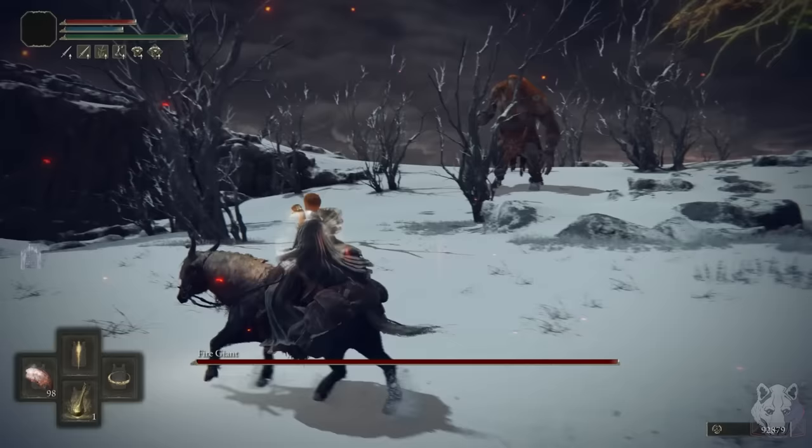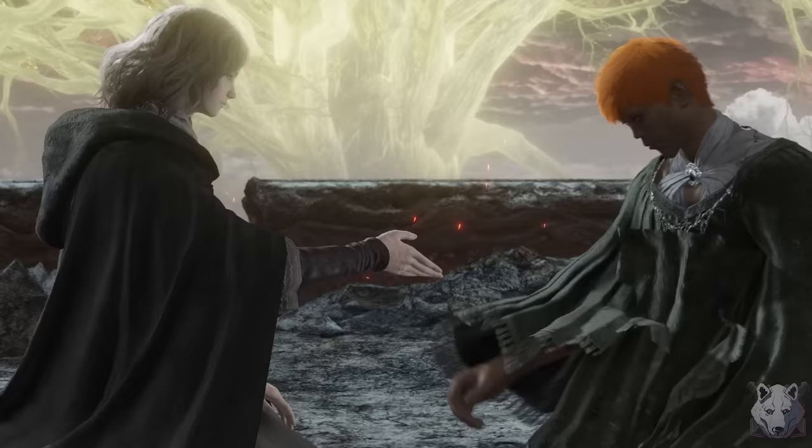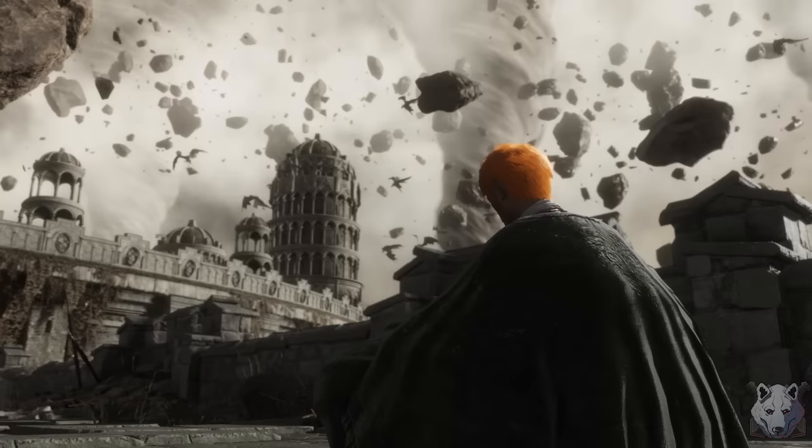The whole reason I did any of that right now — besides needing to down all remembrances — is because Fia's set completes the Shinigami look. Well, sort of. It looks better from the back. Alright, Fire Giant, I'm back and this time it's you who will take a knee. Don't you know you shouldn't play with swords, Mr. Giant? Because you'll poke your eye out. Yeah, that was a good joke. Ten out of ten, me.